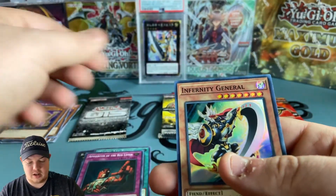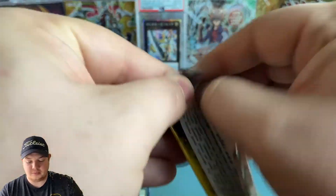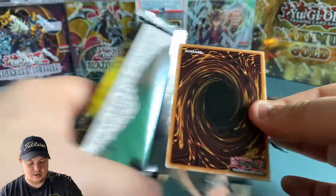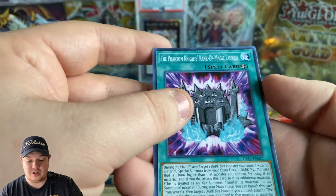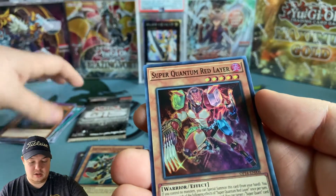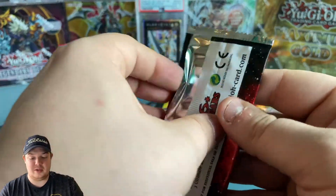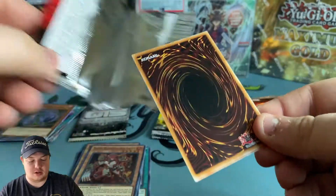Still another super, no ultimate rare. Phantom Knights Rank-Up-Magic Launch - pretty cool card guys. Evil Thorn and Super Quantum Red Layer, super rare. Let's go ahead and switch over to one of the OTS 15s - maybe we can get lucky and pull the Armed Dragon, that would be awesome.